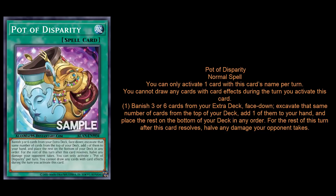Most players looked at the activation condition and said, oh, that's just Pot of Extravagance. And it's similar, but not exactly Extravagance. The key detail that separates this from Extravagance is you actually get to pick the cards, and that's really important, especially if you're only going three cards. So many decks that use Extravagance don't really need their extra deck that much, except maybe like two cards. So if you're just banishing three, you can get rid of the least important stuff you're not going to summon, get yourself a nice search, and still have important stuff in your extra deck.